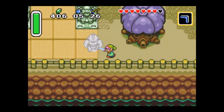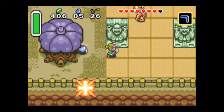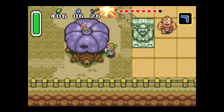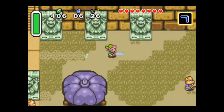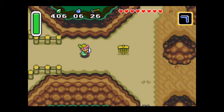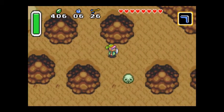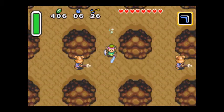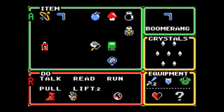A nice little thing to notice is that this left tree over here has a fairy in it if you ram it. Now that we're in the dark world, we have a cast of new enemies. Instead of trying to gather the three pendants, we're trying to gather seven crystals, which are shown over there to the right above my equipment.